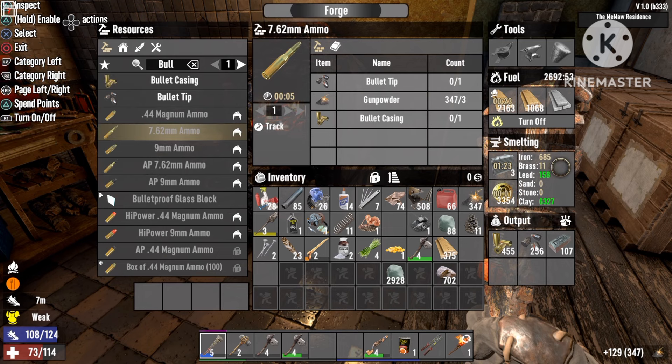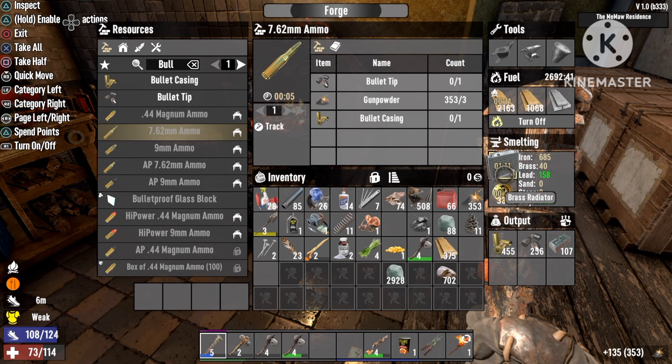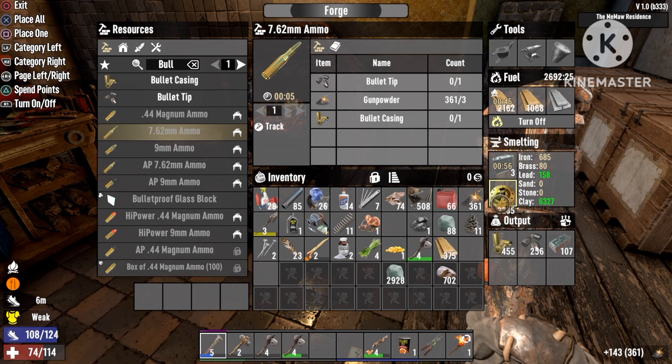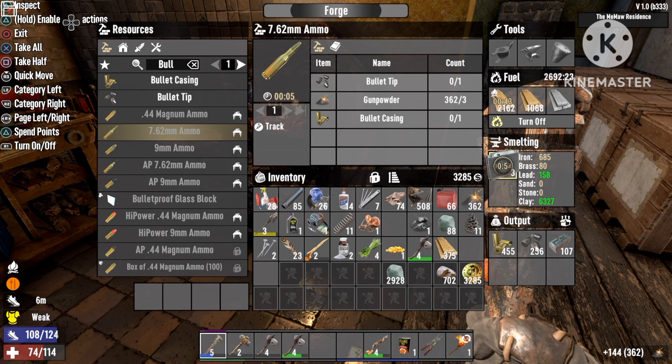If you take your duke coins and you put them in the forge, each one of your duke coins will give one brass as well. That is by far the most effective way of getting brass, because if you just go and sell everything extra that you have to the trader, you'll end up with 20,000 duke coins in no time, and 20,000 duke coins equals 20,000 brass. Those are the two most effective methods of getting brass that I know about.